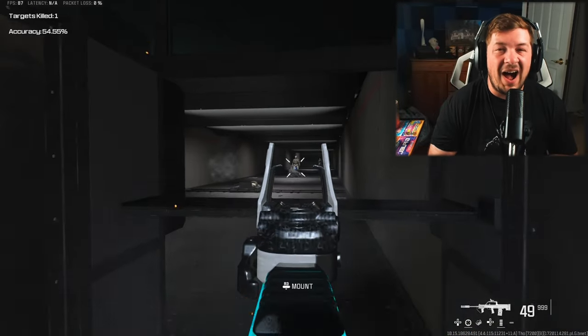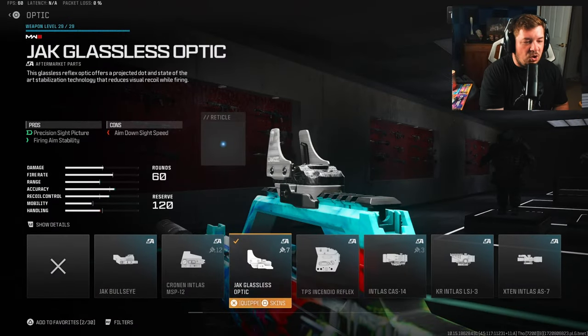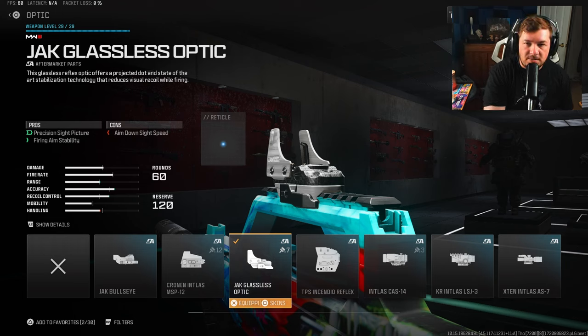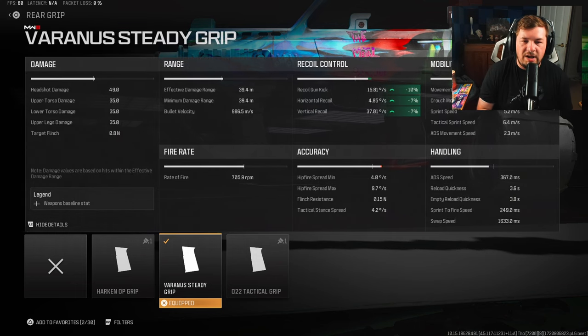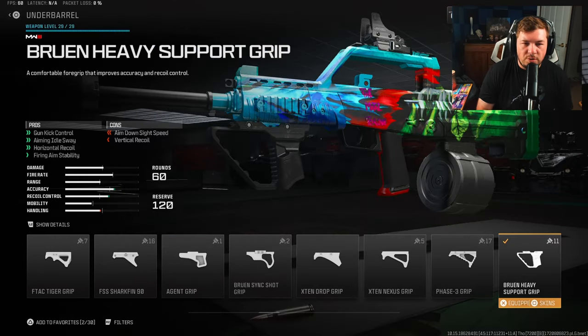The first attachment you're going to want to run is the Jack Glasses optic for fire aiming stability and a precision sight picture. Run whatever you want here, but at least try it. For the rear grip, you're going to want the Varinus Steady Grip for fire aiming stability, gun kick control, and recoil control — giving you 10% to gun kick along with 7% to horizontal and vertical recoil control plus fire aiming stability.